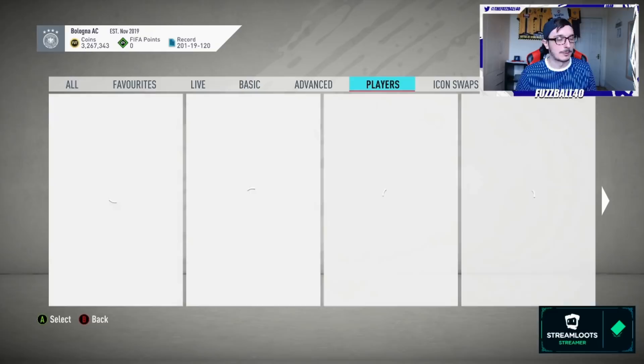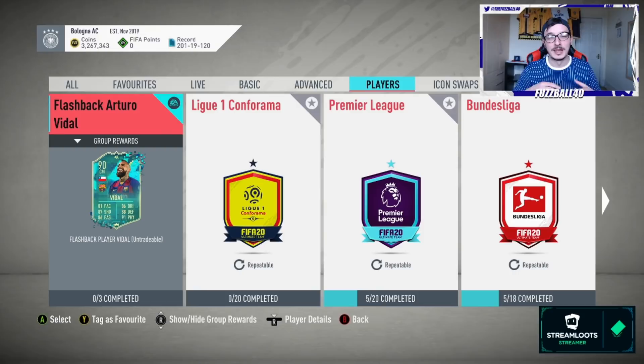Last year we did this with icon SBCs because some of the cards were 90-rated high-rated cards - you'd literally spend about 200-300k and get yourself a Prime Moments Ronaldo or Prime Moments Cruyff for example. It was a really good method last year and it's now effective again because there are a lot of good cards being produced. The grind is massively real. Opportunity buying is important - buy the cards you need on Thursdays when silver prices crash. Opportunity selling is also massive with this method.